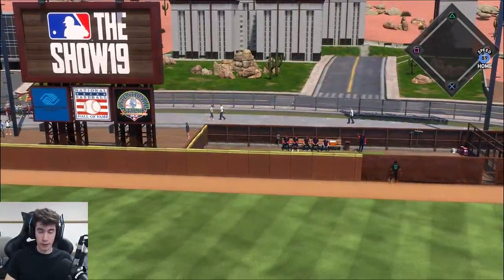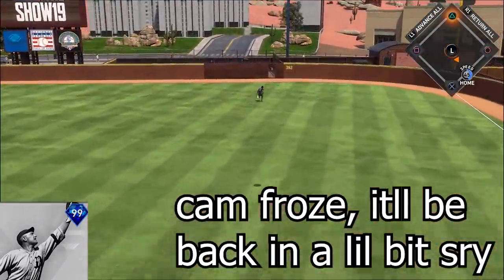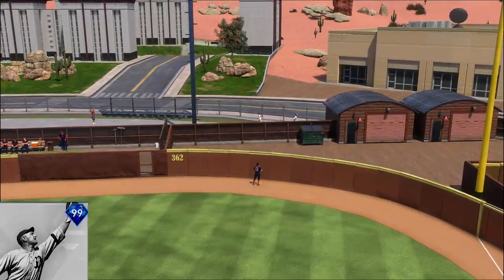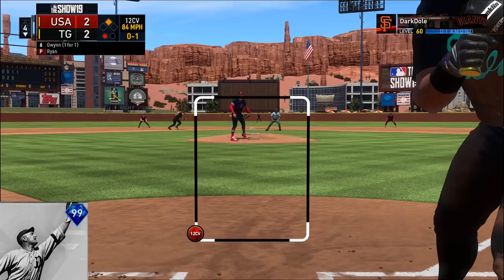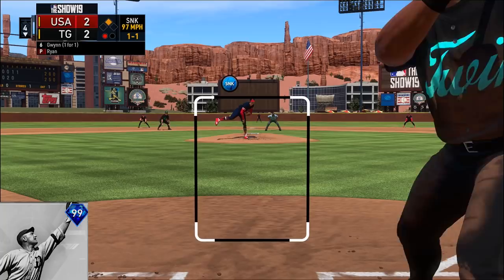Two down, top of the fourth. Mike Piazza the other way, dropping in for a ground rule double. Willie Mays warning track shot, dead center field — I think he hit it like 99 off the bat, pretty much about the same contact. Couldn't quite get a base hit — it would have been nice because I think we would have scored the run there, but we don't want to dwell on the past.